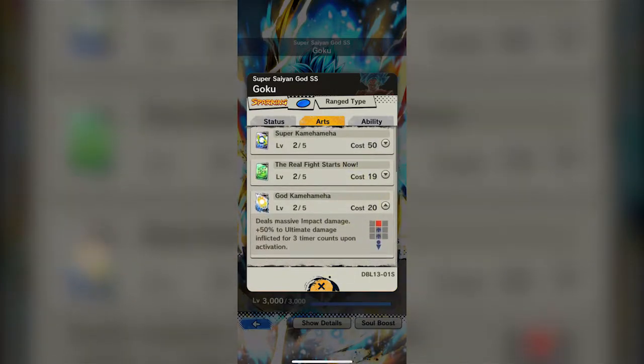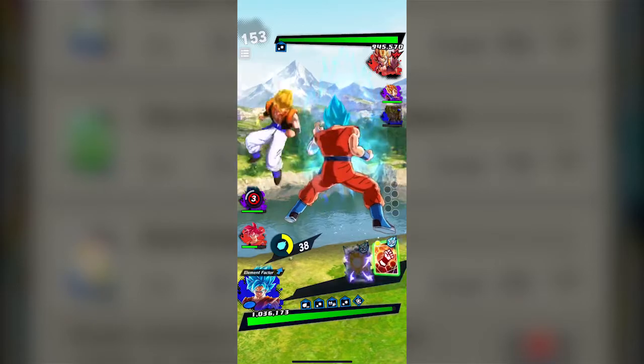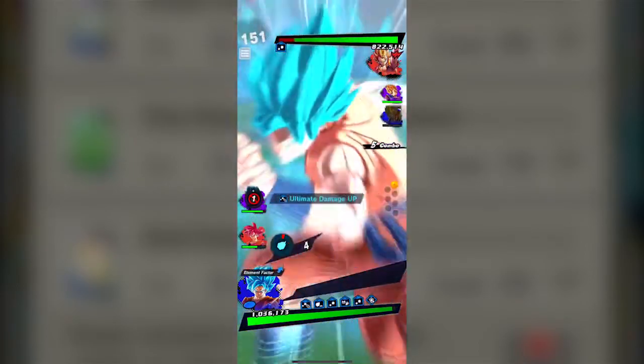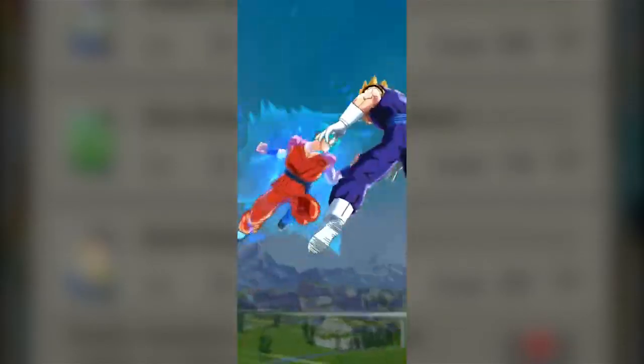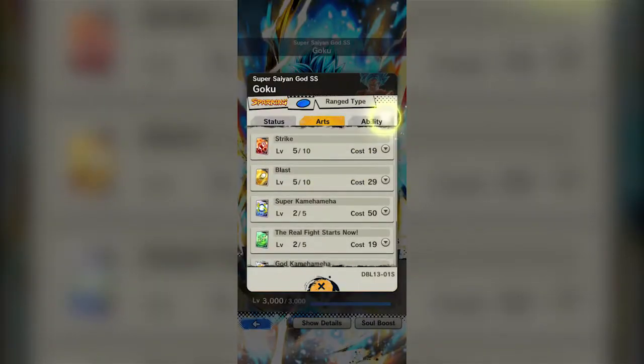His ultimate is the God Kamehameha. It says 50% ultimate damage, but it feels like more — anytime I hit this ultimate it does a whole lot of damage. Just know that he's got that in his back pocket and it's going to hit hard when it hits. It's not much harder than your standard ultimate, but it definitely delivers.